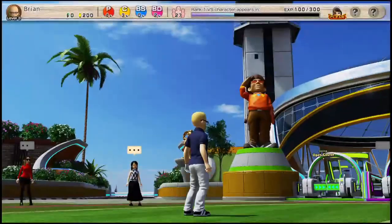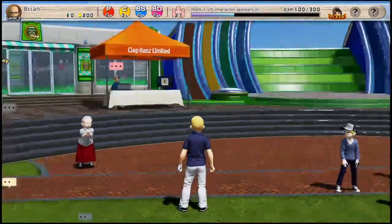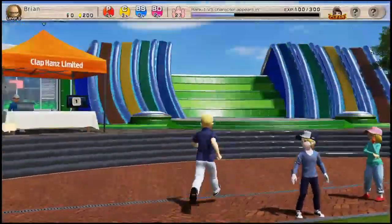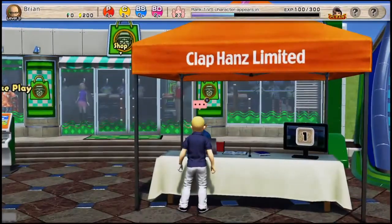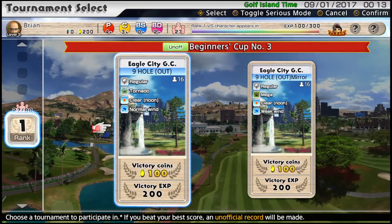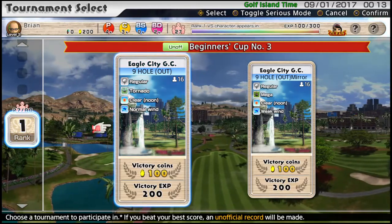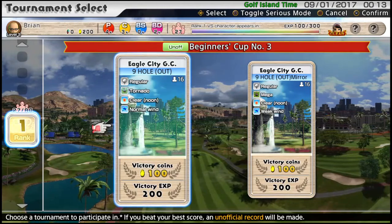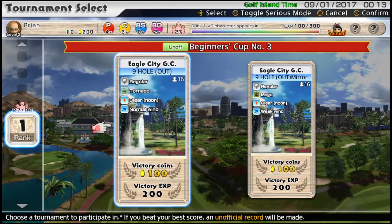As you can see, it's super colorful, looks awesome. You can customize your character — I don't have a ton of equipment and gear yet, but you earn more as you go along. We can play a nine-hole tournament for 200 XP. You'll notice that there are modifiers, basically — so you're using regular tees.